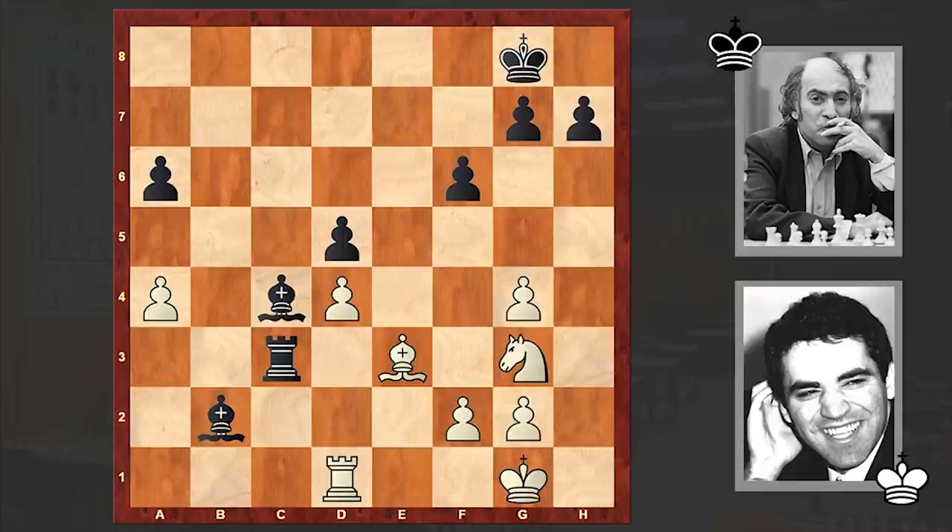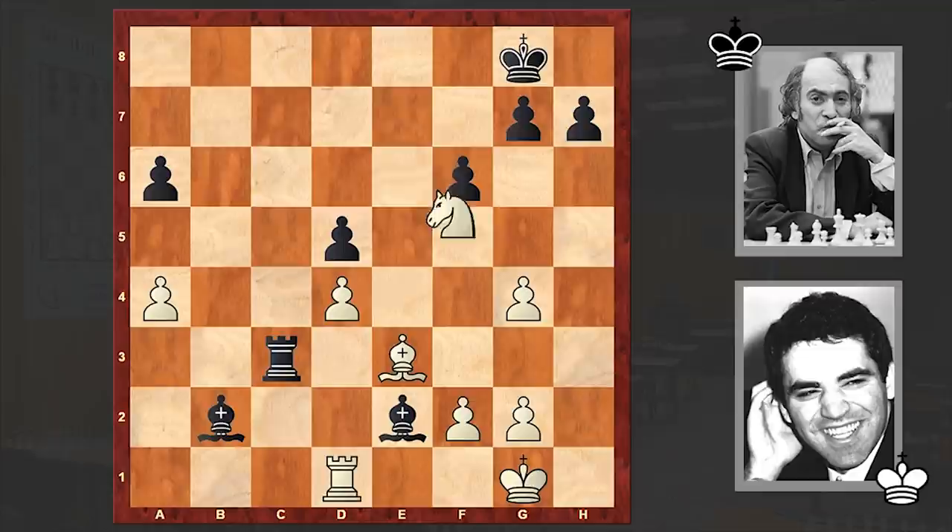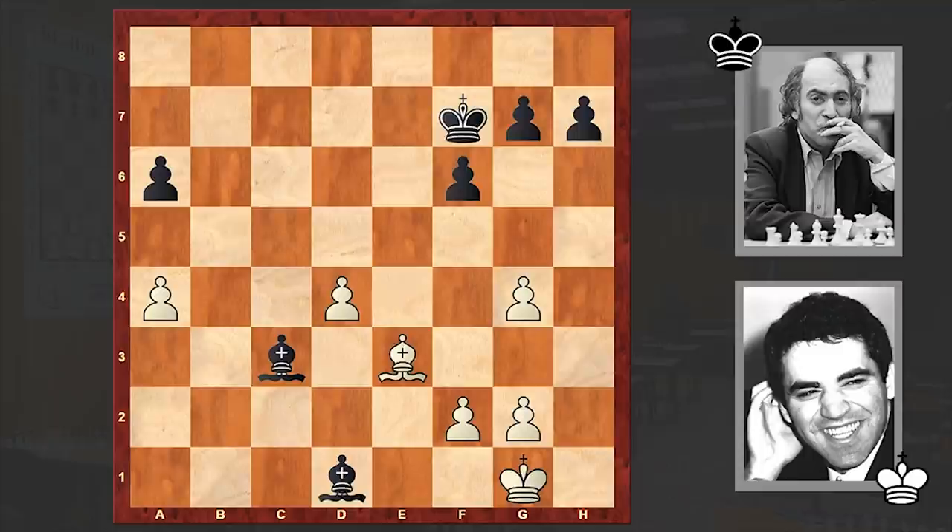Nf5, Bxf2. Looks like at this point the players were already in serious time trouble and they are starting to make mistakes one after another. Rc3 is stronger, going after the pawn on a4. Instead we see Be2, hitting both on d1 and g4. Then Nf7, Nxf7, Nxd5 — a severe mistake by Kasparov. And strangely, Tal is not winning the rook — this is just a free piece.